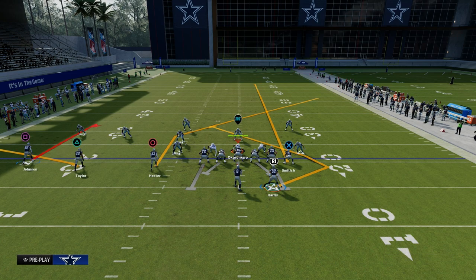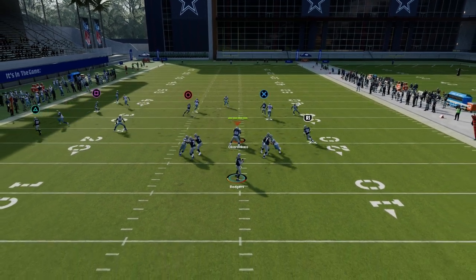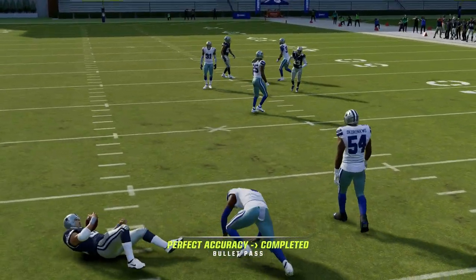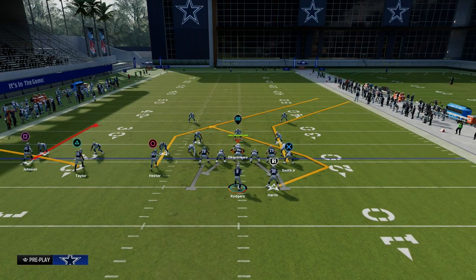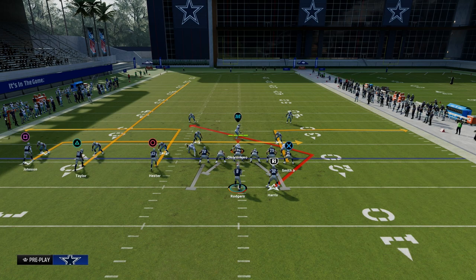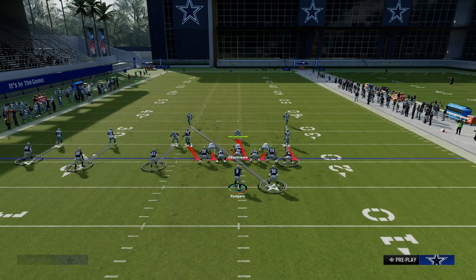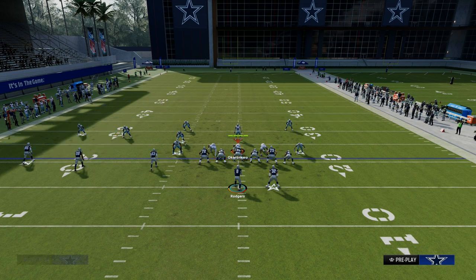Let's talk about the angle route, and specifically Franco Harris — we could put him on a running back apprentice route. This is one of the best ways to beat man right now in the game. You just throw this when he cuts inside and oftentimes he's going to beat man coverage. That specific angle route is a little longer developing and doesn't cut as sharp, but if you audible to Halfback Angle, that route cuts significantly sharper.